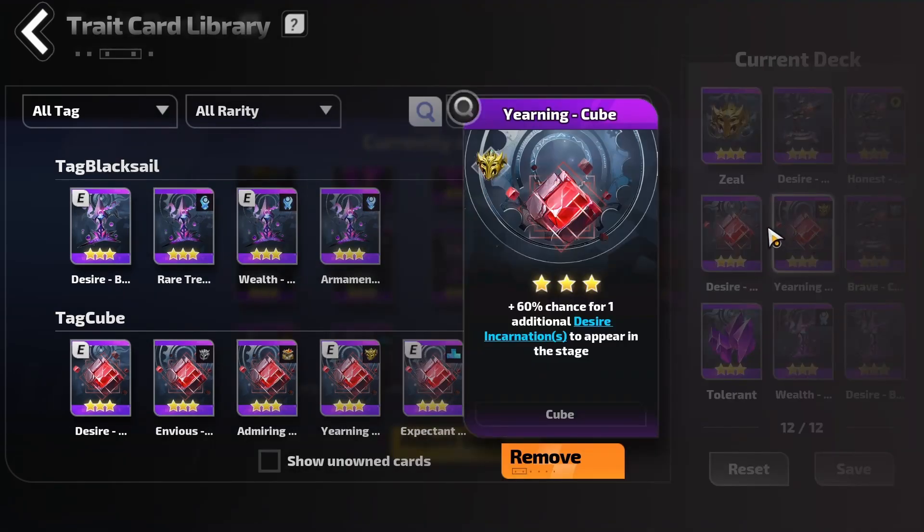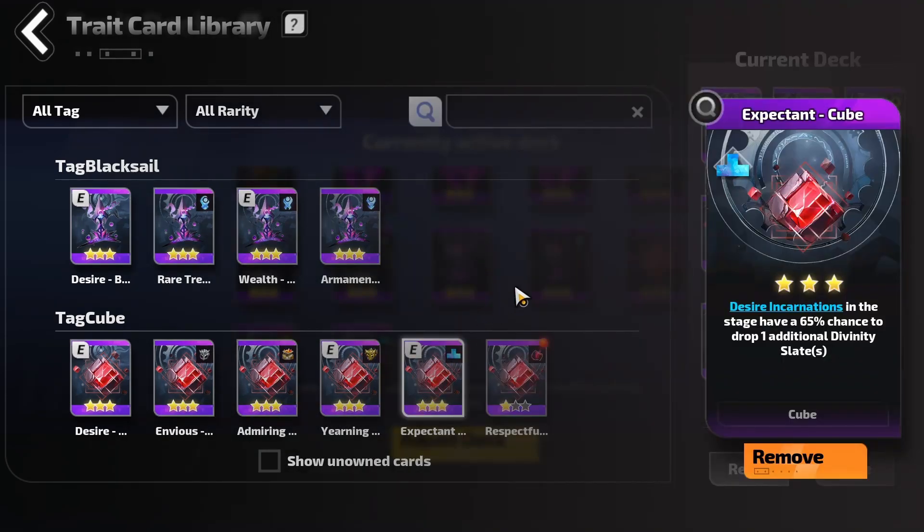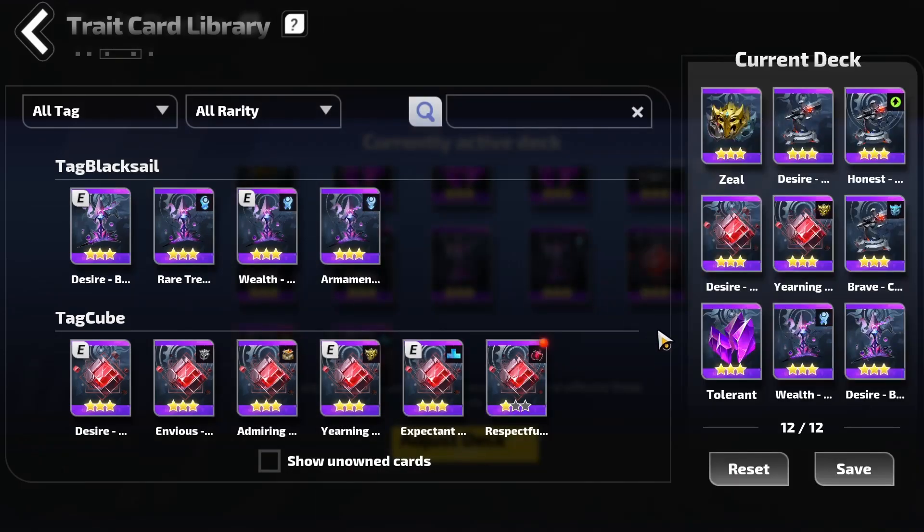Secondly, I would always recommend increased chance to get a Desire Incarnation. I think that's very important, because these drop a lot of beads and crystals, and this allows you to roll more in the end — and also get more materials to roll outside of the mechanic in town if you need to. The third one I would recommend is Desire Incarnations have a chance to drop additional divine slates. We just want to farm as many slates as possible and set up our cube as quickly as possible to get our character up and running.